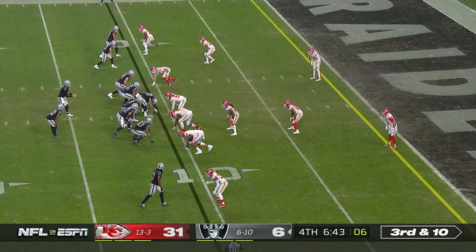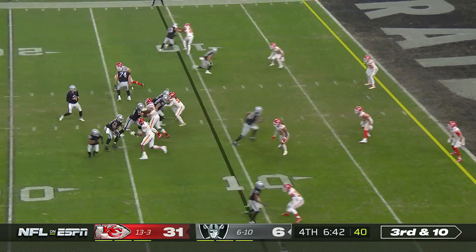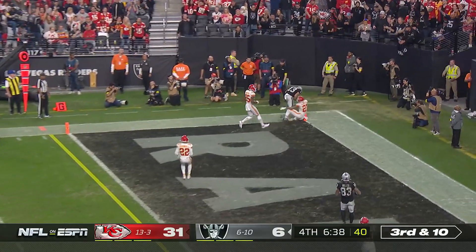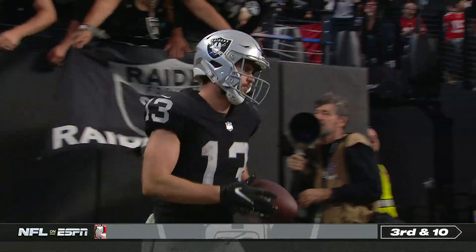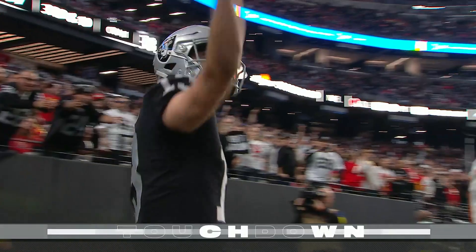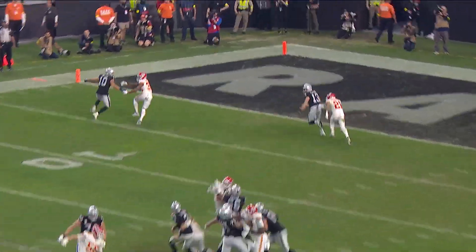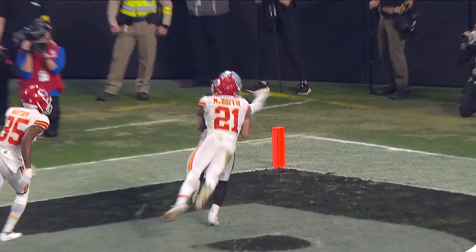Can get a first down. Chiefs rush four, nearly get home. Renfro over the shoulder — hauls it in. Touchdown Raiders. That forces the defender McDuffie to shuffle inside, then he brings leverage on the outside.